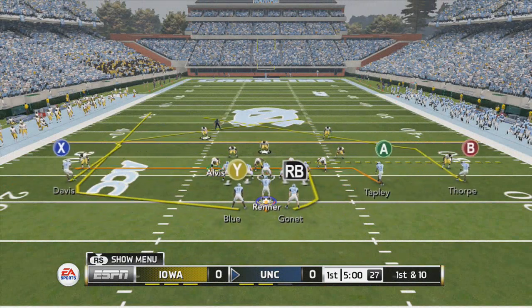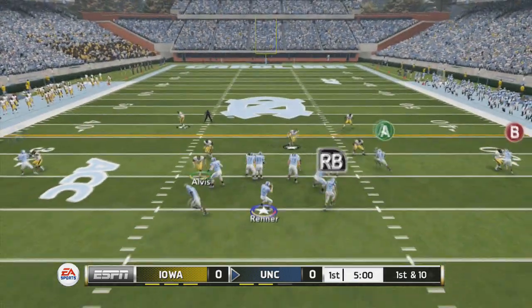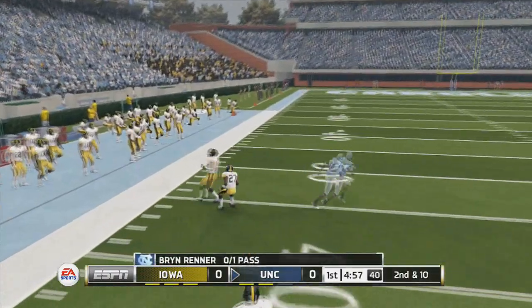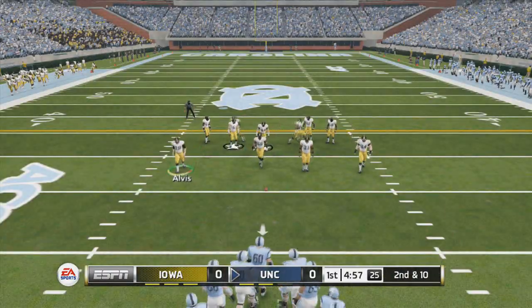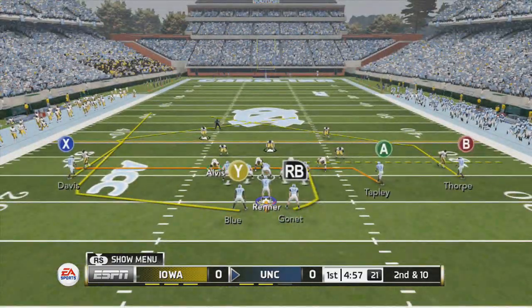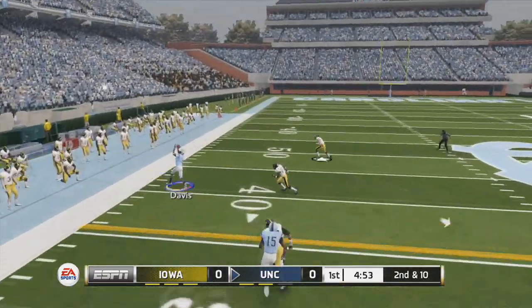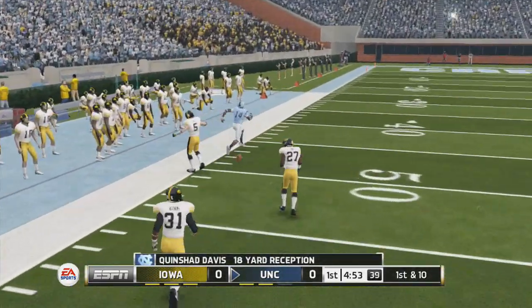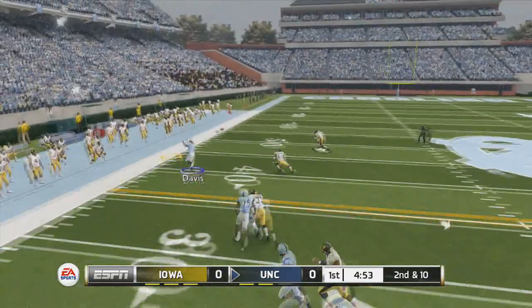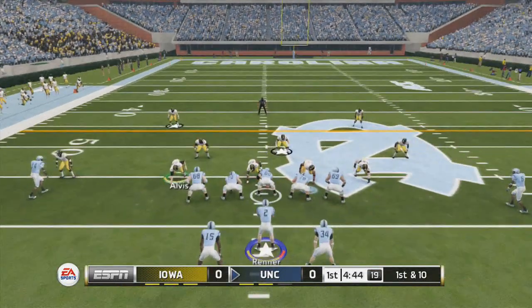Your reads are simple against man coverage. We're looking at the X receiver and the RB receiver for man. With the X receiver, you want to throw it right when he lights up — just throw a bullet pass. You don't really have to pass lead the ball, but you do have to click on and catch the ball. I'm showing it in slow motion: as soon as he lights up, fire that bullet in there and he'll get that separation. Click on and catch the ball. That's a great man beater unique to this formation.